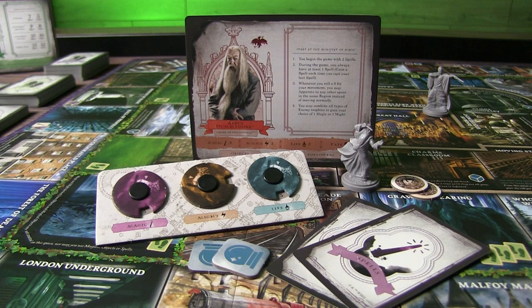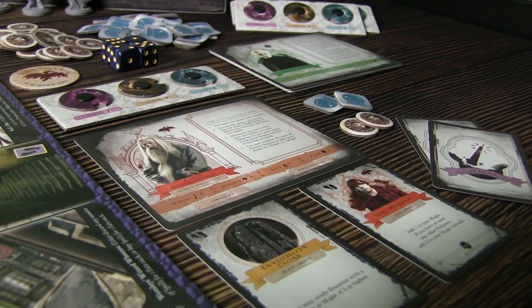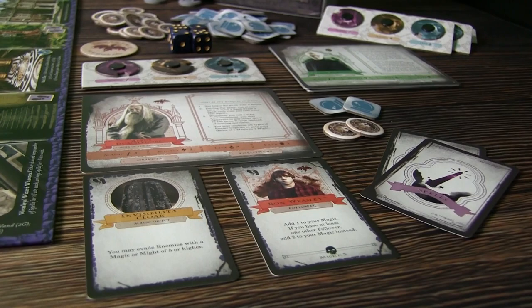Each character will have different things they'll be starting with. In the case of Dumbledore, he starts with two spell cards randomly drawn from the pile. You also get some tokens — fate tokens, which allow you to reroll dice, and galleons, which is the money in the game. You're going to be collecting followers, spells, and different types of objects, but there are card limits to be mindful of as well.